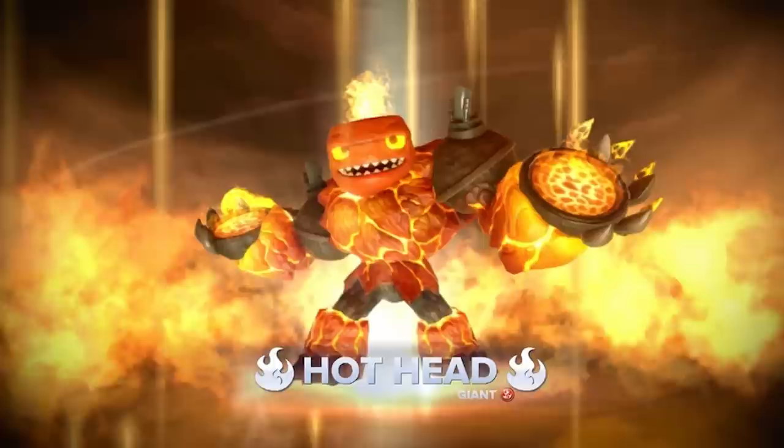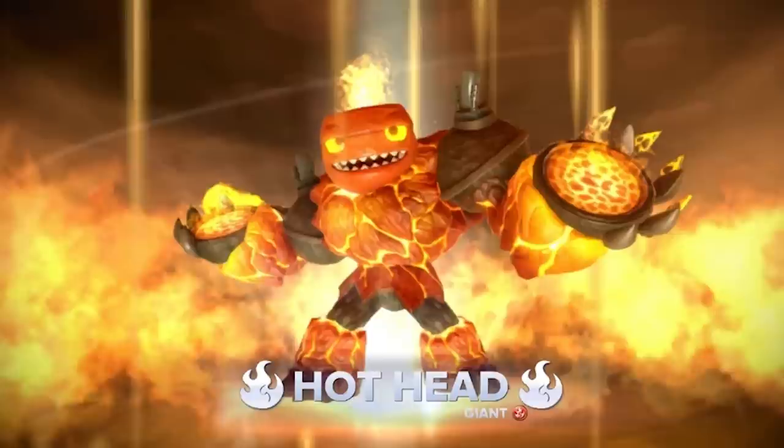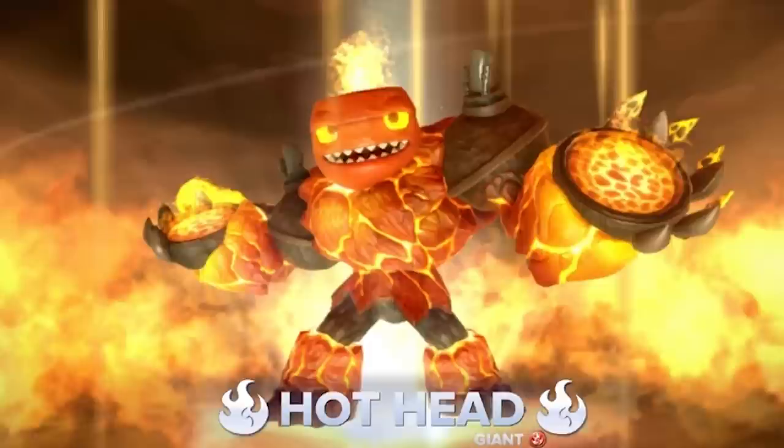In Hothead's backstory, magic oil was discovered in Skylands. At some point it got very hot outside, so Hothead jumped in the magic oil to cool off — which caused an entire island to explode, giving him some of his powers. However, this also means that if anyone was on that island when he jumped into the magical oil, he killed them. Hothead potentially killed many people, as some islands in Skylands are huge and populated.